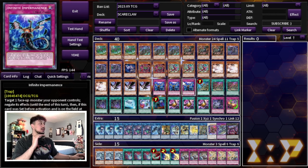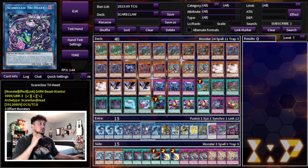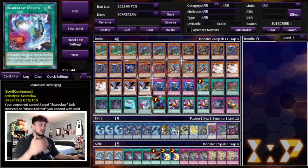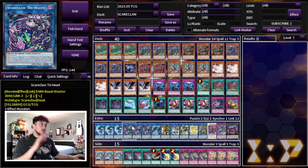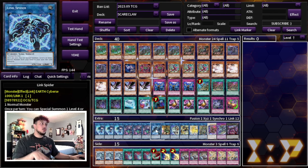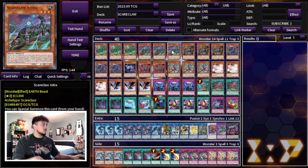In the extra deck we're playing three Lightheart and three Tryheart — the most important cards, play three of each. Tryheart is the boss monster you always want to end on. With a couple Scareclaw names, Defang on board, and Arrival in the graveyard, it becomes extremely powerful — a towers-style monster and OTK machine. One Link Spider handles Nibiru: if you get hit with Nibiru and have a token, the token isn't an effect monster, so you use it to make Link Spider, which becomes an effect monster, and continue into Tryheart from there.